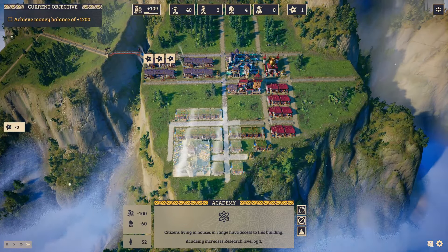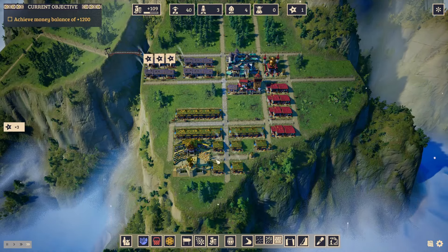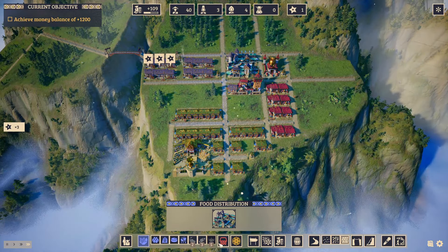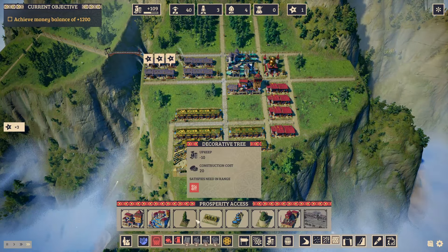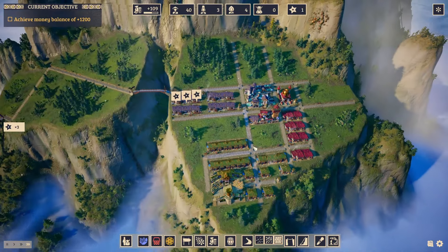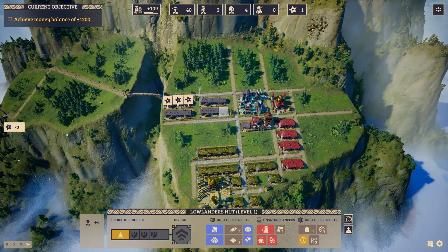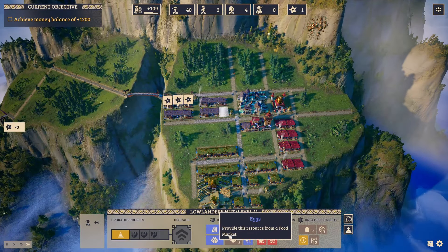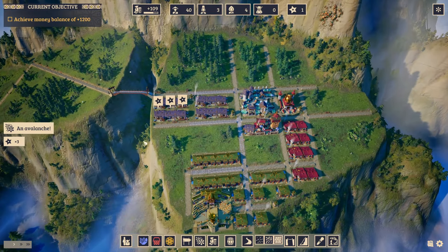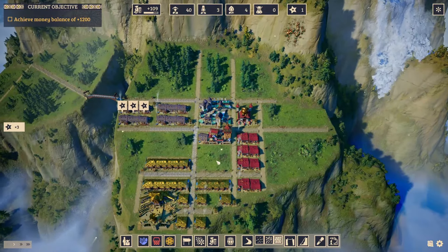We have also placed an academy so that we can move to research level one. With research level one, we now have access to new things - like new production, we have access to all of the decorations, and we have access to the card post. So with this, I can now start a new base over here, more around the production, starting to give my people thumbs up and eggs, and also decorations. I'll see you in a few minutes.